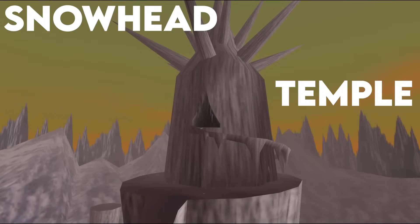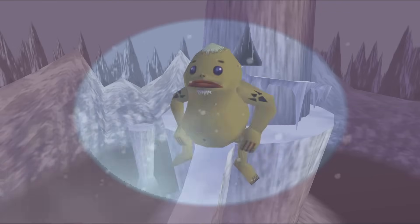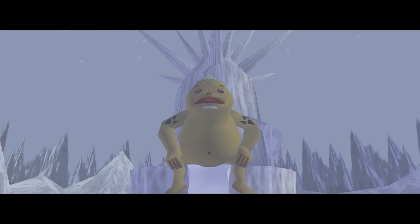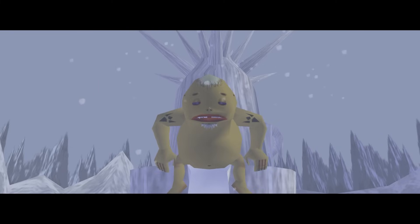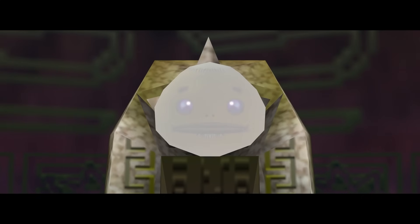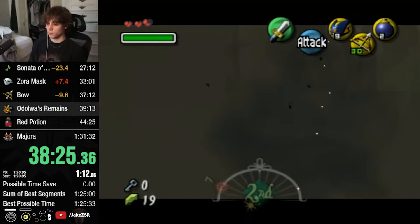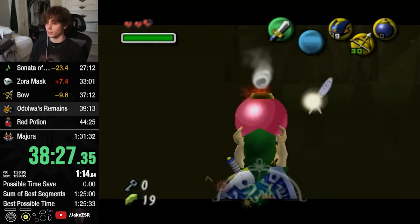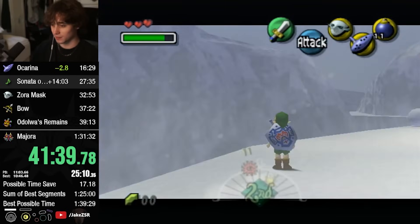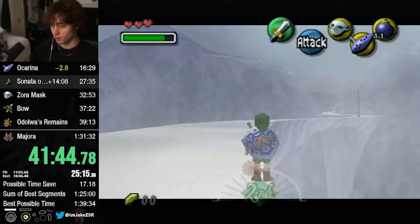This is the Snowhead Temple, a dungeon in Majora's Mask that is guarded by a giant Goron blowing wind that blows players off the main path. The intended strategy to enter this dungeon is to acquire and play the Goron's Lullaby to put the giant Goron to sleep. However, this requires the Lens of Truth, the Goron Mask, the Lullaby Intro, and of course, the Goron's Lullaby.